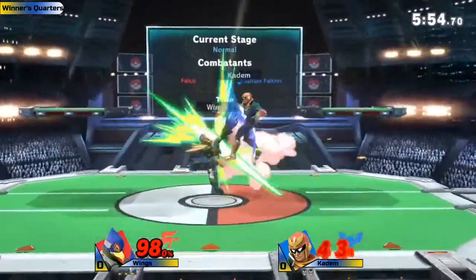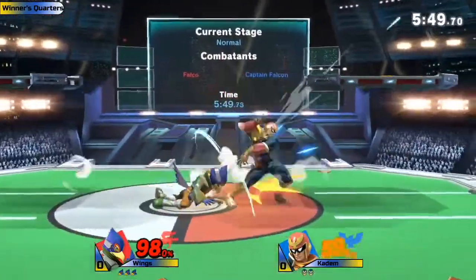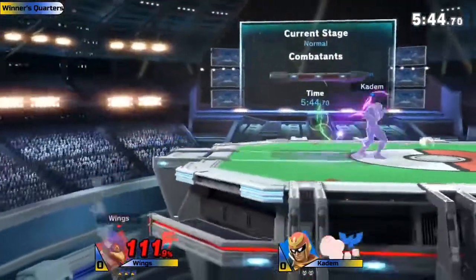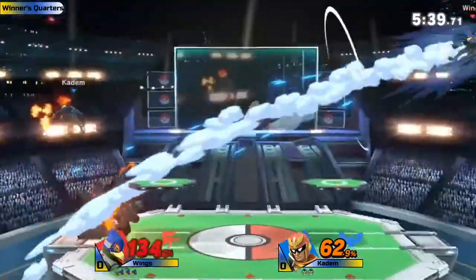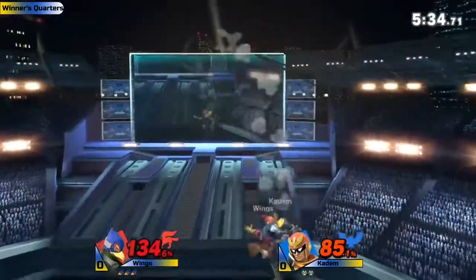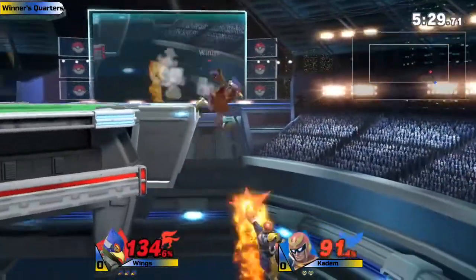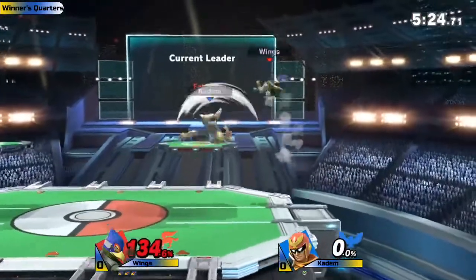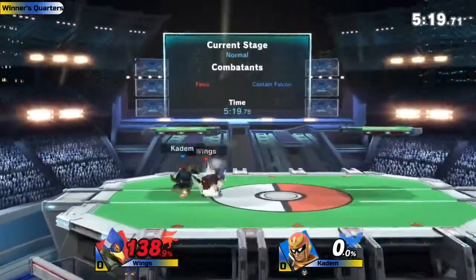That was a really nice down smash chase read for the tech read. Wings right now juggling with Falco — that's definitely the best aspect of the character. That landing hitbox from the fair is going to poke. Katom dropping shield a little bit — that can catch players off guard if they're not familiar with the matchup. Wings taking the stock lead — up by two — using the laser and able to spike, coming out for Wings.